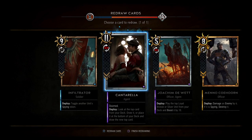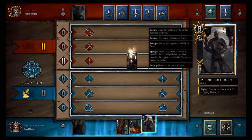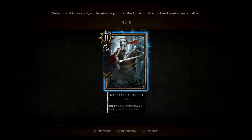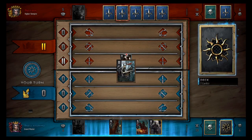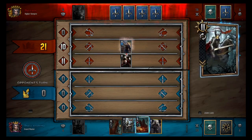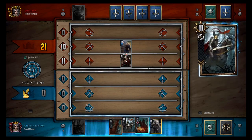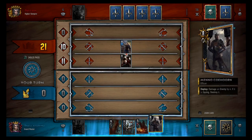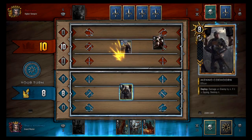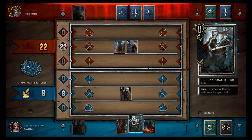We'll take Cantarella. Maybe I should just hold Joachim de Witt for my final play. We'll go with Menno for now.